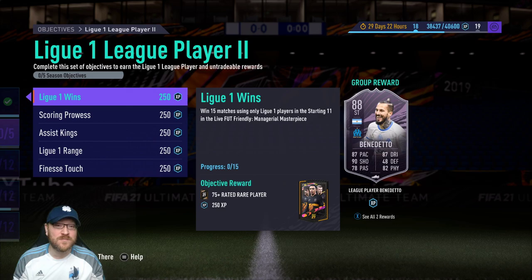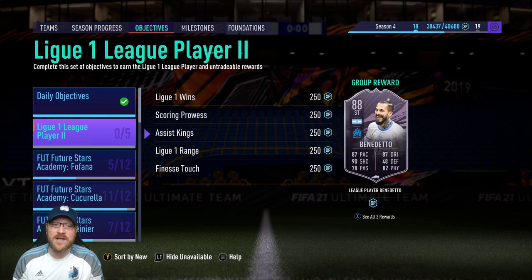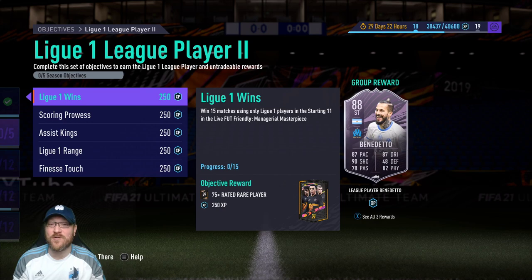Those of you who have been grinding objectives will recognize Managerial Masterpiece. It's the primary way we've grinded for objective cards this year — it's where Rainier is, it's where Fofana is when you're working to grind them. The requirement there is you can only take out a 77-rated squad.